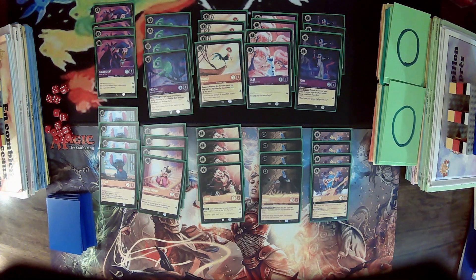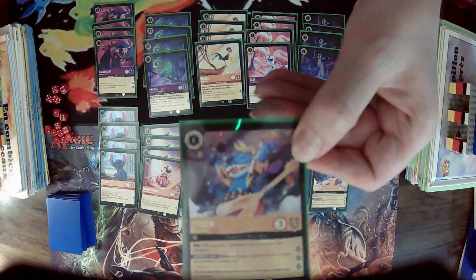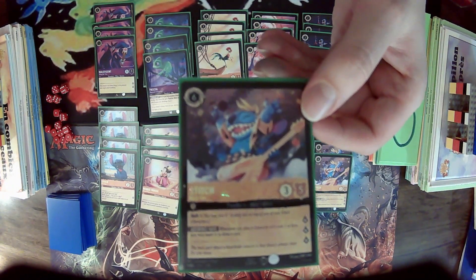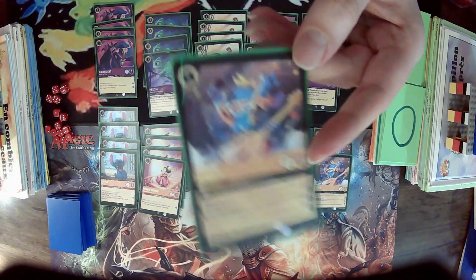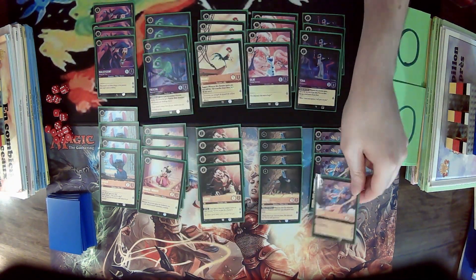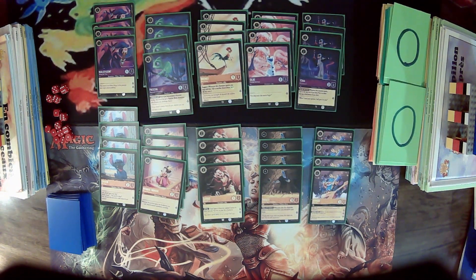Hello everyone and welcome to Genius Yoshi. Today we play our first games of Lorcana, and the first deck we built is based around Stitch Rockstar, one of the most powerful cards I've seen so far from the spoilers. What Stitch does is allow you to draw a card every time you play a one or two cost character, as long as you exert it when you play it. There's no limit on how often you can do that during a turn.